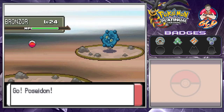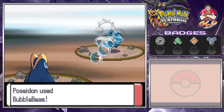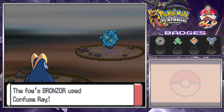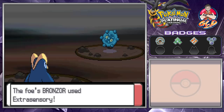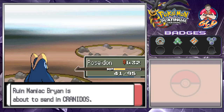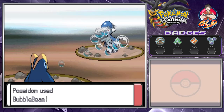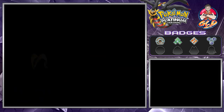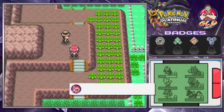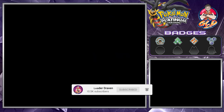A trainer spots us: I found myself a trainer, I challenge you to a battle! Let's go ahead. Hypnosis puts us to sleep, then Confuse Ray — why not add to my misery. We snap out of it and push through. Here comes Cranidos — as many of you know, it's a fossil pokemon you can find in the Sinnoh region.